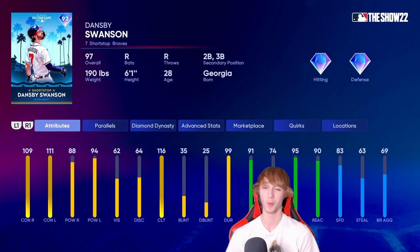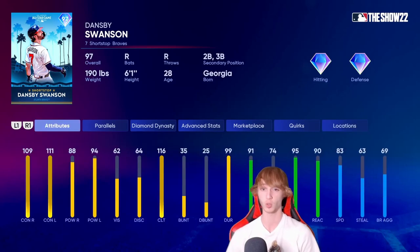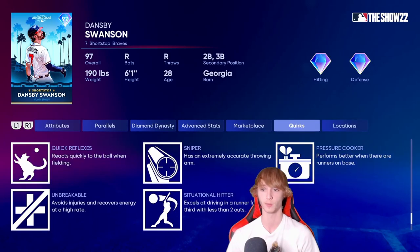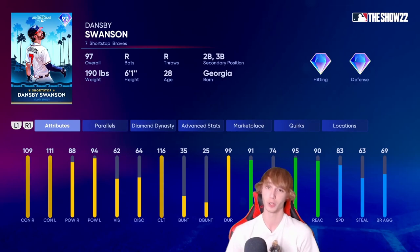I could be getting some hate for putting him at number two, but Dansby Swanson — I love this card a lot. Definitely the best budget option on the list at 14,000 stubs. If you're looking for a budget guy, you've got to go with De La Cruz or Dansby Swanson — I don't think you can go wrong with either, but personally I'm leaning towards Dansby Swanson. He's got secondary positions at third base, 83 speed with 63 stealing, and diamond defense. 109 contact right, 111 contact left, 88 power right, and 94 power left — contact is amazing, power could be a little higher but I do like the spot. He's got great quirks with live series quirks on most of these All-Star cards. Dansby Swanson, you cannot go wrong with him — I think he is deserving of the number two spot, even above Javier Baez.